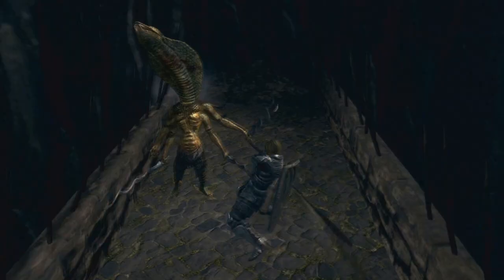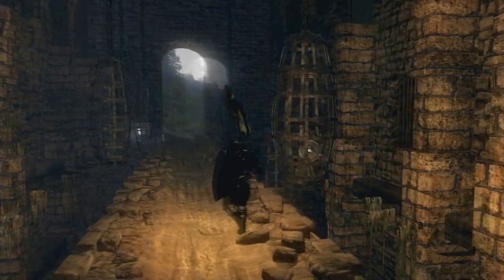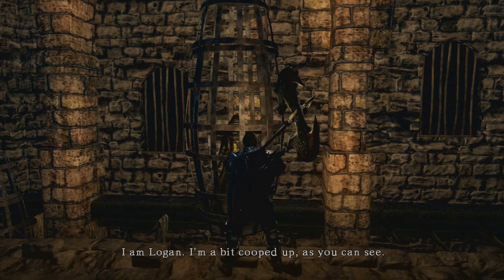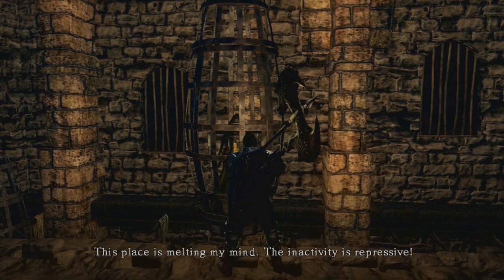Go back to where Logan was — where you smashed down the wall — and free him. He says: 'I am Logan. I'm a bit cooped up, as you can see. I have a bright idea — suppose you set me free. I'm old and empty-handed, but I could repay you with knowledge and sorcery.'